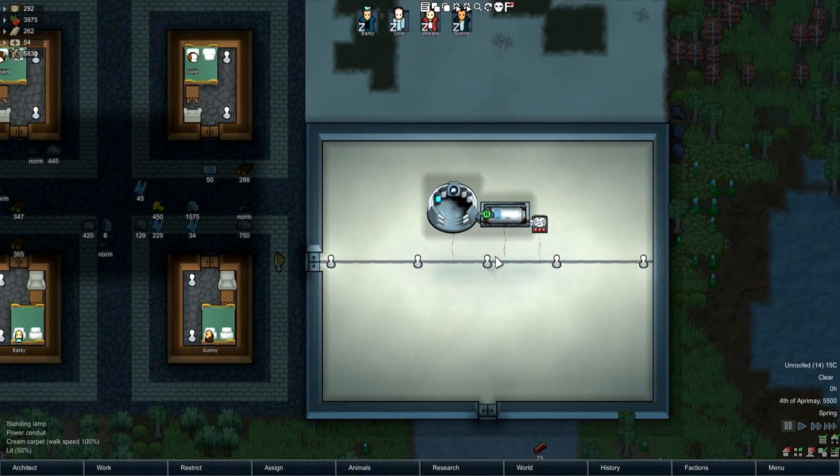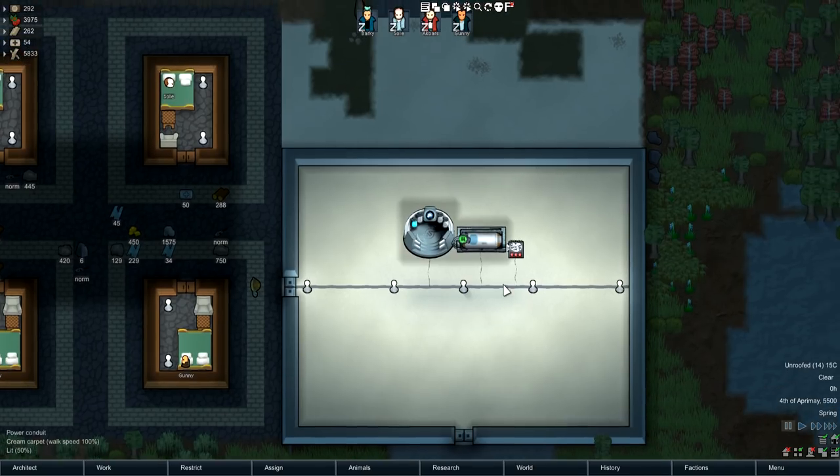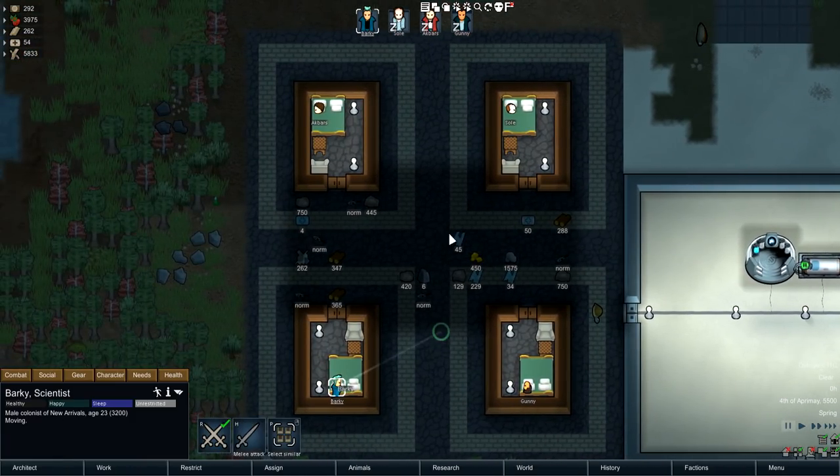Hey, what's up everyone, it's me Barky, and I have a really cool mod for RimWorld Beta 18 called Clone Bay, made by GodaKish. This is an awesome mod that allows you to save a copy of your pawn and have them be reborn. Let me go ahead and show you exactly how that works.